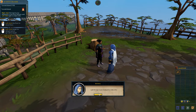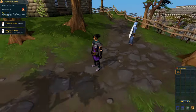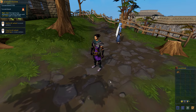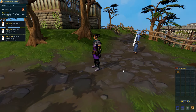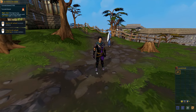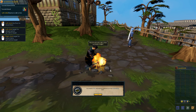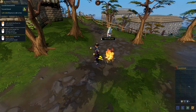'Very good. Now let's put those logs to use. Light the logs in your backpack to make a fire.' Here is already a difference between RS3 and 2001 Scape — my hatchet is in my tool belt. I don't have to carry it in my bag. I right-click light and there's a tinderbox on my tool belt too.